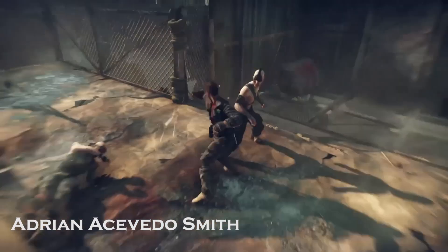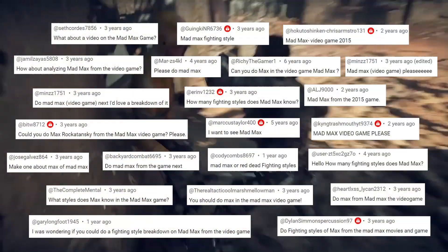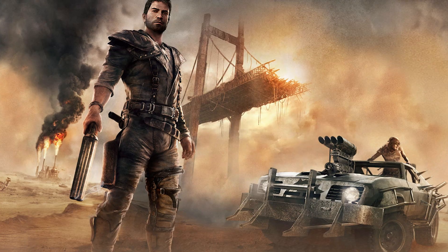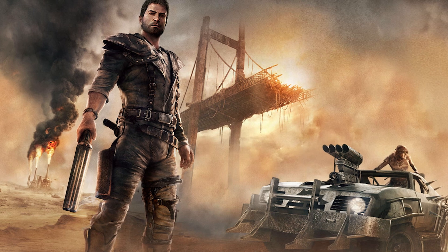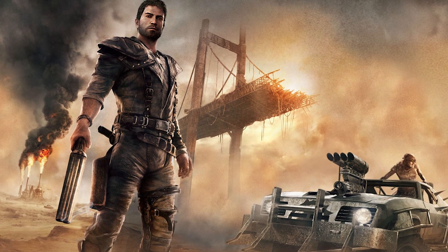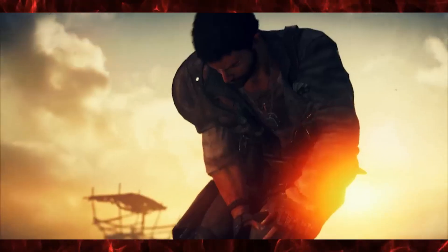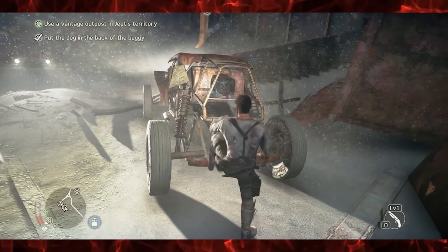Hello, I'm Adrian and today we're taking an in-depth look at Max's fighting style in the 2015 Avalanche Studios video game Mad Max. In search of fuel, highway patrol officer turned survivalist Max Rokotansky runs into a group of war boys who proceed to steal everything from him and leave him for dead. Now he must work his way back in his quest for vengeance with the help of an oddball mechanic named Chum Bucket and his newly acquired loyal dog Dinky D.